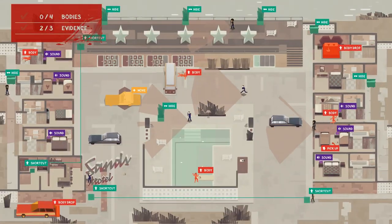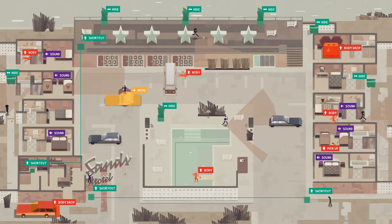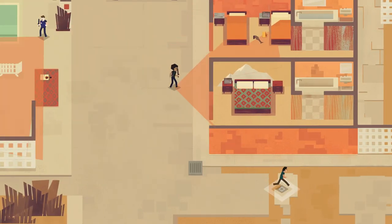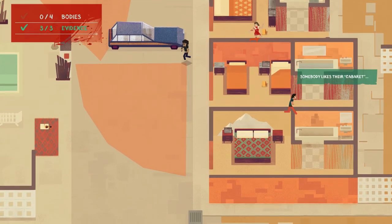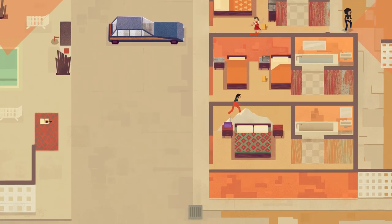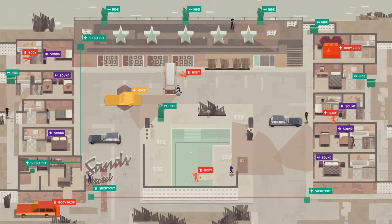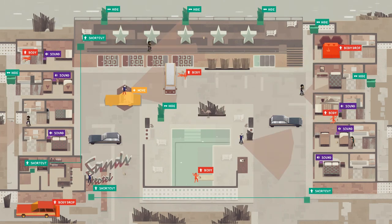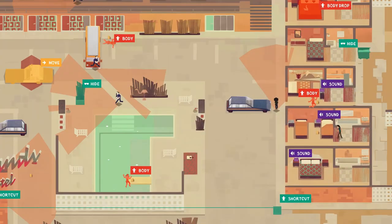Cops cannot follow you through shortcuts, so feel free to abuse those. One important mechanic: cops do notice when evidence or bodies have been moved. If a cop has looked at a location before and the item is now gone, they'll run to investigate.